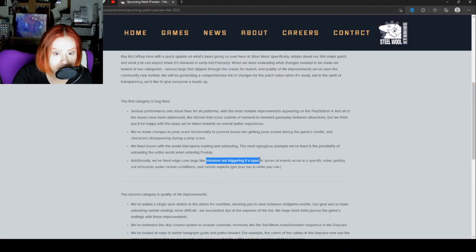Missions not triggering if a specific series of events occur in a specific order — that was definitely a problem for me. I didn't realize that one of the missions for the security badge, which I believe was the fire escape side mission, I started that towards the middle of the game and I would be able to get through the checkpoints until the very last part where Gregory has to go through the doors and trigger a Freddy response — it just didn't work.